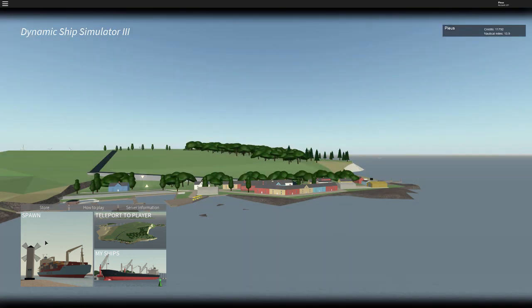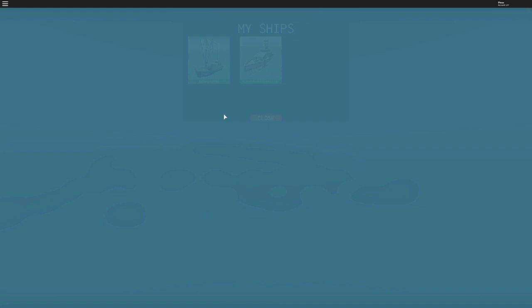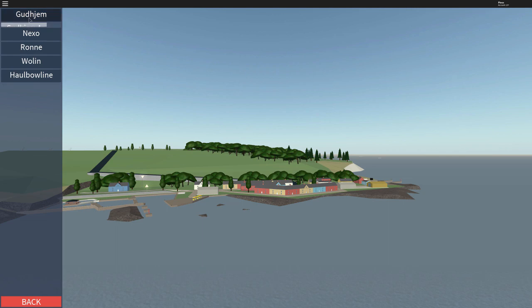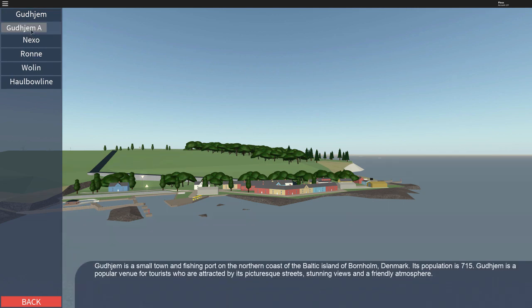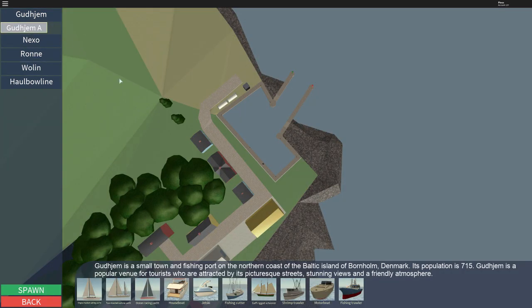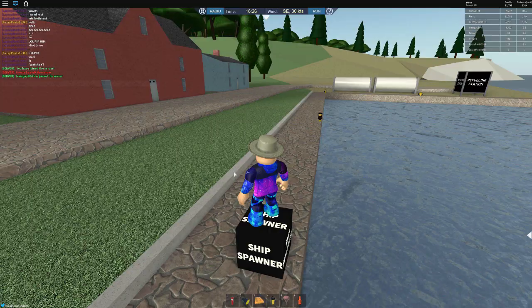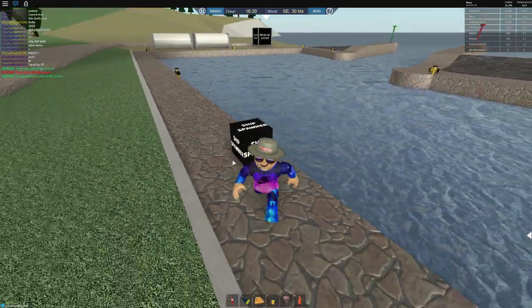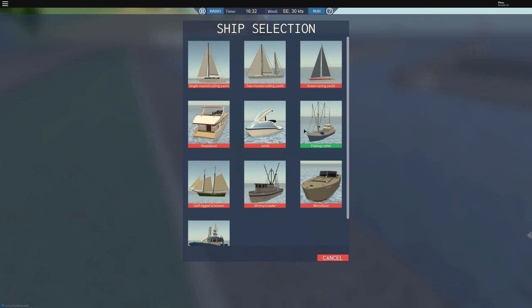First of all you're going to click spawn. If you just started you should only have these two ships, because it just came out free. Click spawn and I recommend spawning at Didham — however you pronounce it. One of them is the fishing cutter, and you're going to use that. You just spawn and the ship spawns in. Click on fishing cutter and spawn.